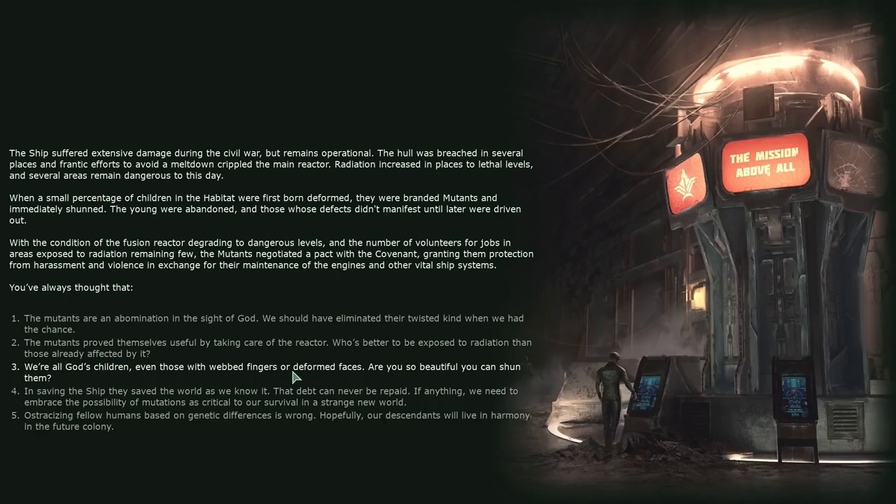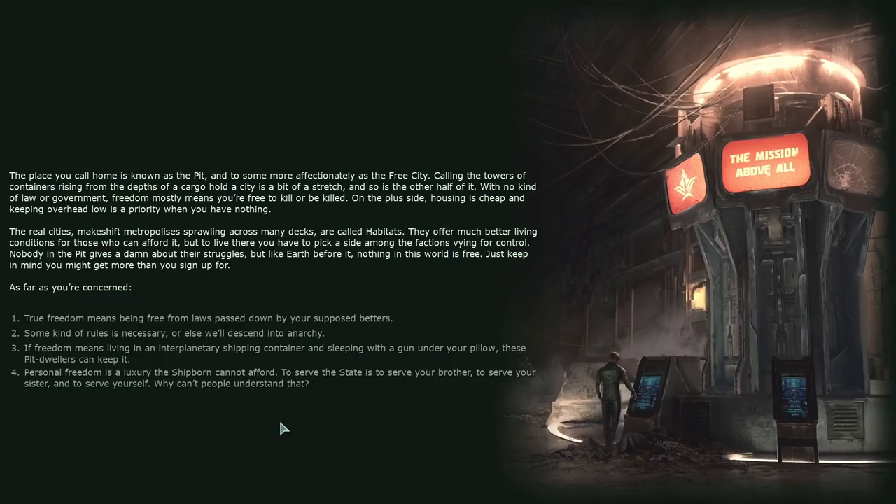When children in the habitat were first born deformed, they were branded mutants and shunned. The mutants negotiated a pact granting them protection in exchange for maintaining the engines and other vital ship systems. I've always thought ostracizing fellow humans based on genetic differences is wrong. The place I call home is known as the Pit, or more affectionately the Free City - towers of containers rising from the depths of a cargo hold. With no law or government, freedom mostly means you're free to kill or be killed.